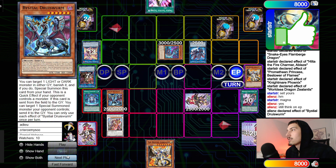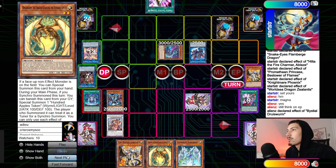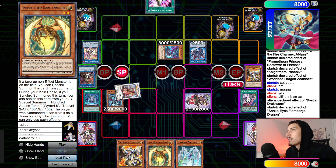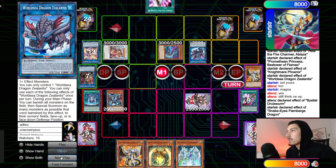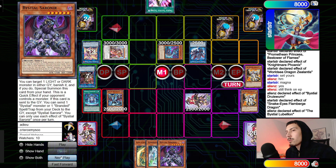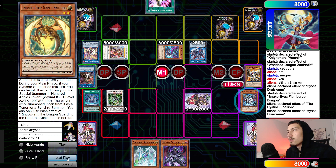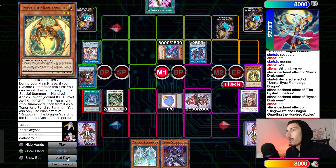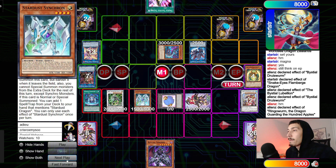Resolve Magnamute to add back Ringle Worm, draw Stardust Synchron. Flame Bridge tries to steal Chenging — and it does. That's pretty good. Go Bestial Lubelion effect to search — search Sorenir. Normal summon Ringle Worm, make Omega. Druis Worm effect tries to send Chenging — that's good. Ringle Worm banishes itself to make a token.